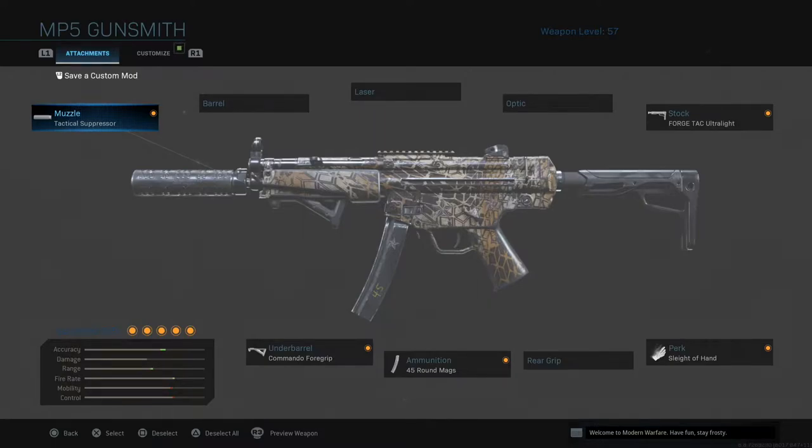Now, on this weapon, I see some of these red dots — I tried that. It did good, it did me wonders. And I tried it without it. But honestly, I like it without it because I think I aim in much faster. Now, we're going to be using a suppressor — one of my favorite attachments.